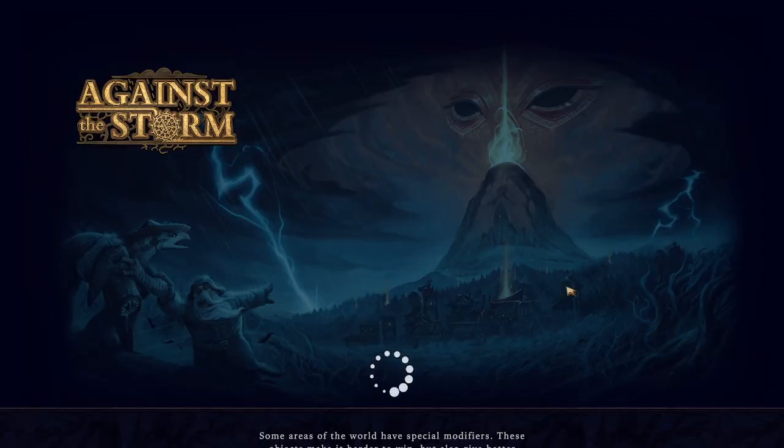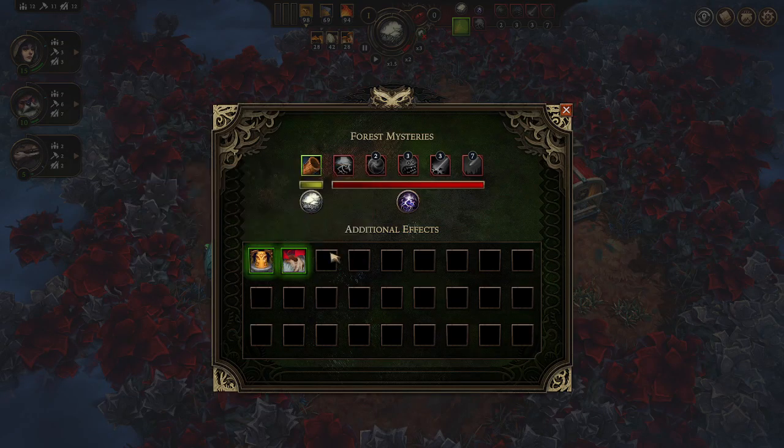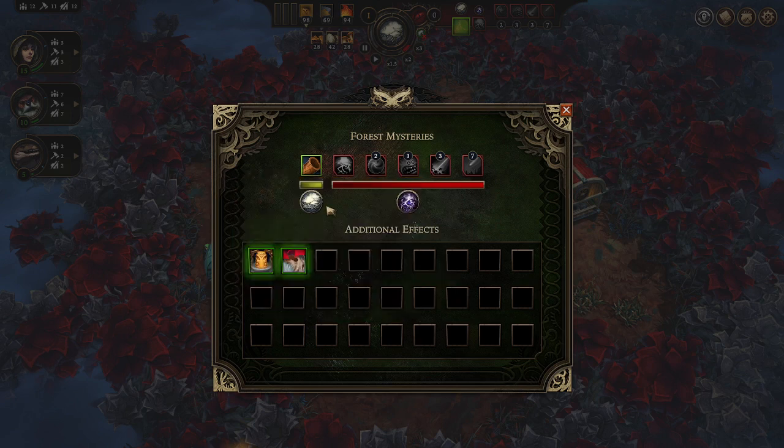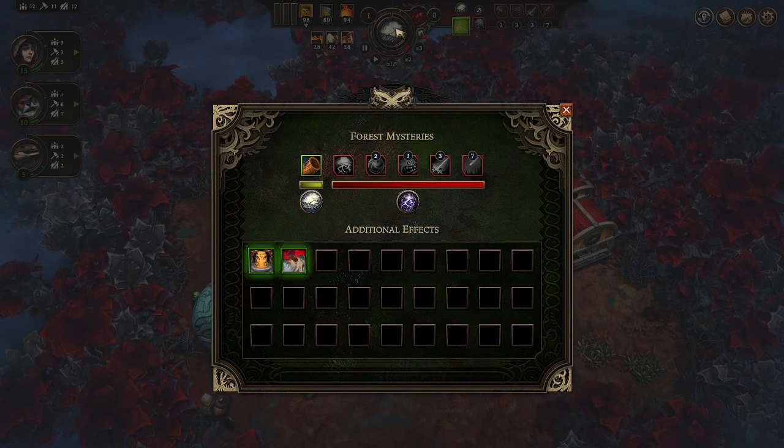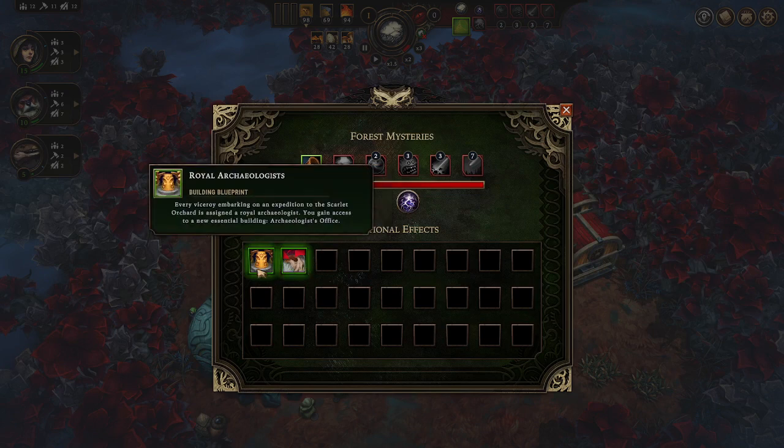Now this is the real game. You come into the world and it tells you your additional effects — don't stress about those too much, it's just telling you what's going to happen each year. Just like on the main map there's a storm coming up, there are also seasons in the cycle here. A storm comes every year — when it hits, negative effects happen and it's much harder. It goes: drizzle, then clearance, then the storm hits, then the cycle repeats. The storm basically screws you over, so plan ahead.